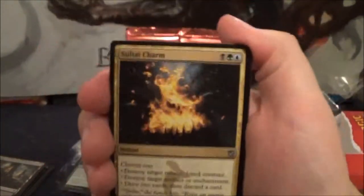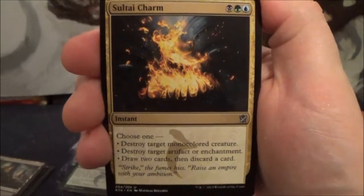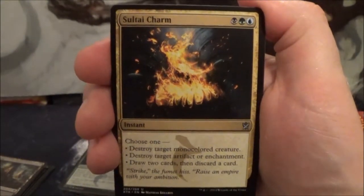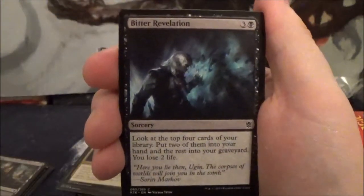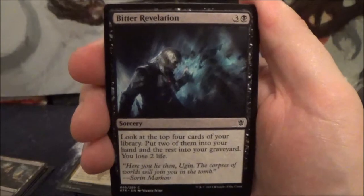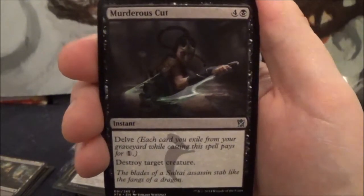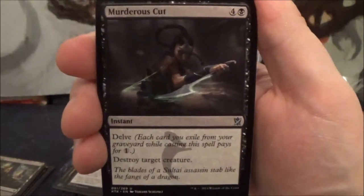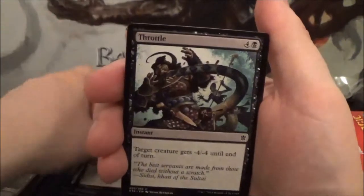Here we got the Sultai Charm — costs one black, one green, one blue, and it's an instant. Choose one: destroy target mono-colored creature; destroy target artifact or enchantment; or draw two cards then discard a card. Pretty solid instant — you either get creature removal, artifact or enchantment removal, or card advantage. Here we get Bitter Revelation, a four-cost black sorcery: look at the top four cards, put two into your hand and the rest into your graveyard — you lose two life. Here we have Murderous Cut, a five-cost black instant with Delve: destroy target creature. A spell that can destroy any creature regardless of color is always nice, and it also has Delve.